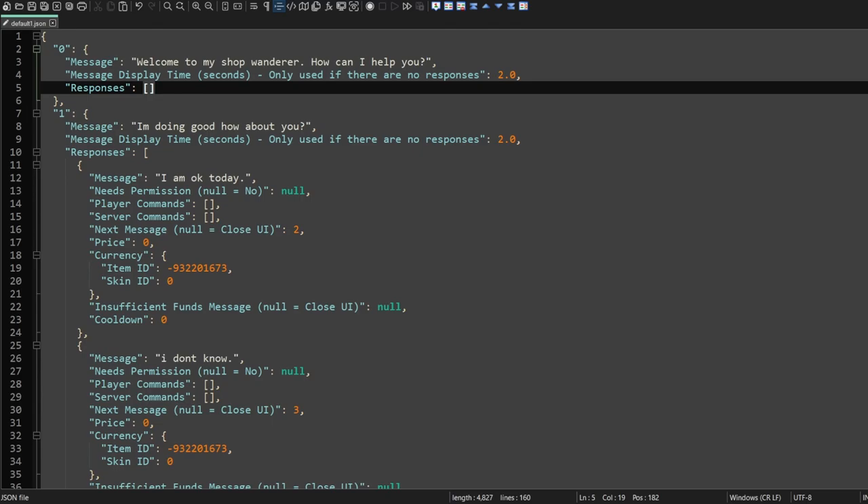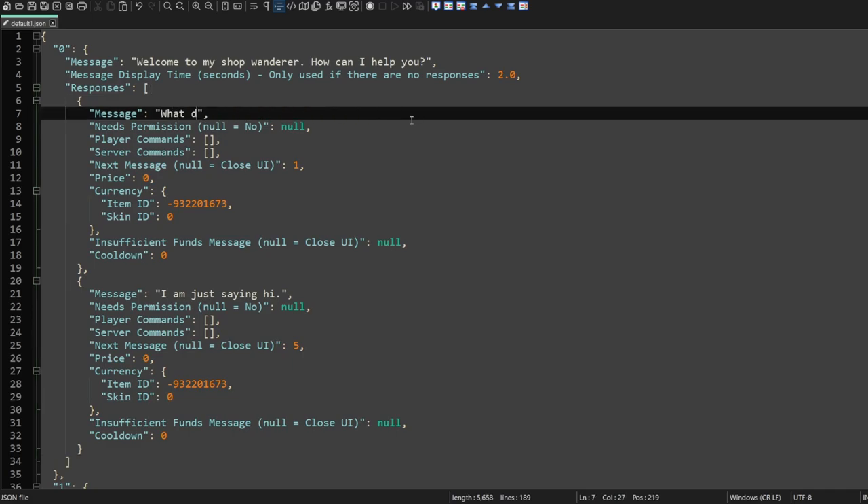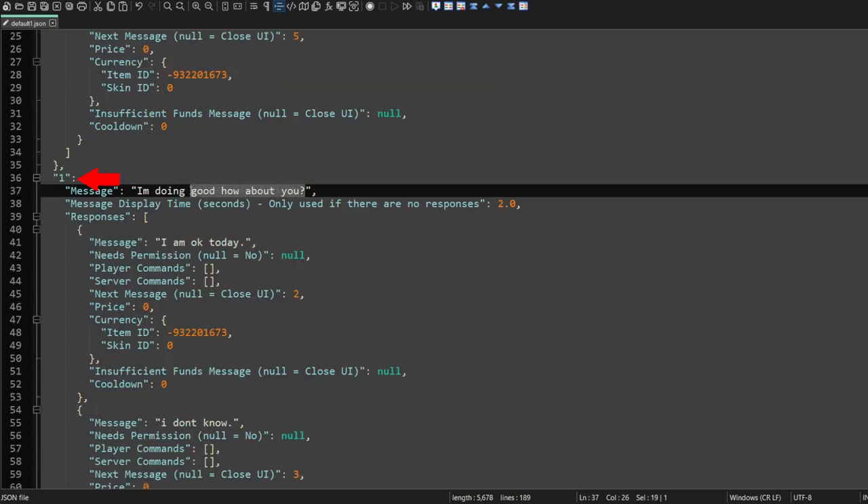You can now think about making more meaningful changes. Let's make a basic shop. Here I have added the responses back. Let's change the first response to "What do you have for sale?" When the player clicks on the button, it will take them to the next window — in this instance, that will be page one. We can change this to say, "I have a bow for 75 scrap."